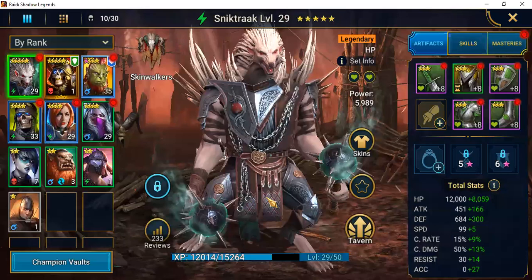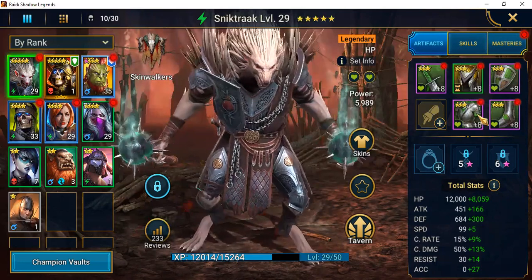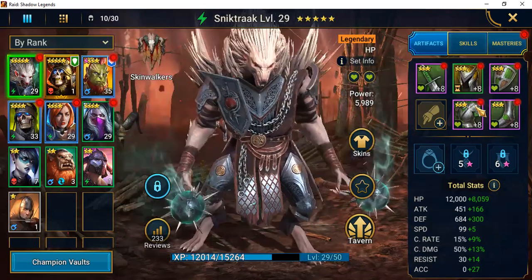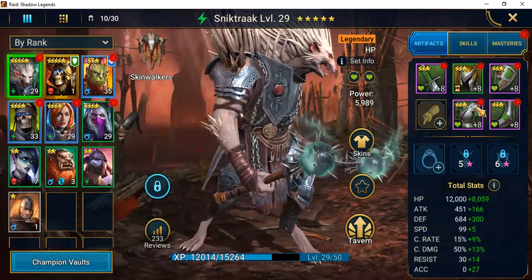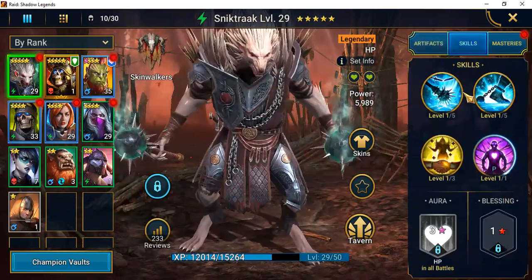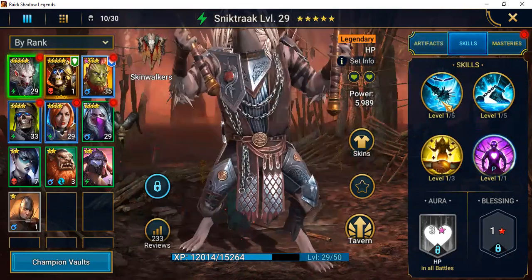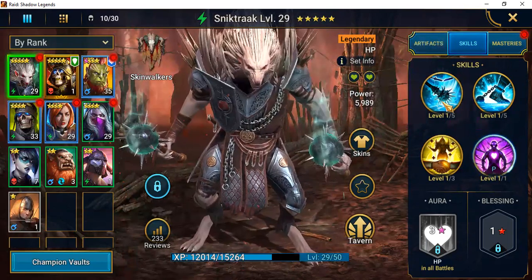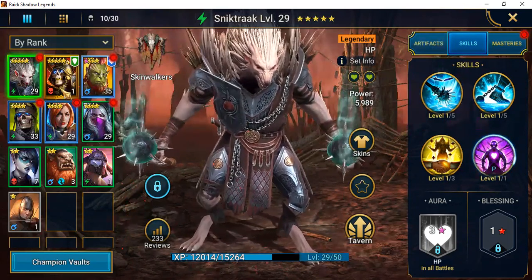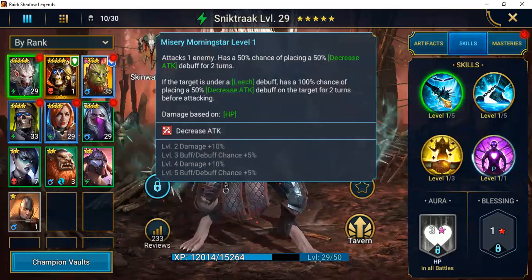The biggest limitation for all my newbies and lower-level players — if you are early game, it's always going to be artifacts. I'm still rolling through on this particular account just trying to get good artifacts; reaching the milestone of opening the forge is definitely going to change your account. I've had a chance to run him through a couple of battles and I'm really looking forward to pairing Snick Track with Ultimate Death Knight and Galek — that seems like a powerhouse combo.